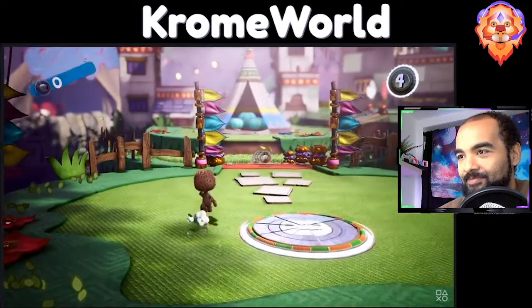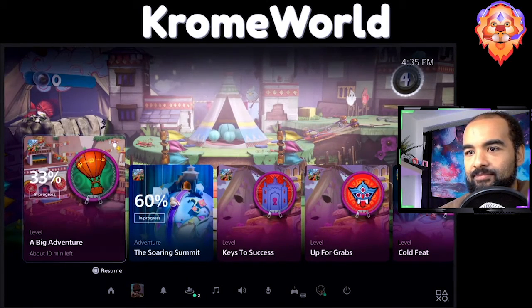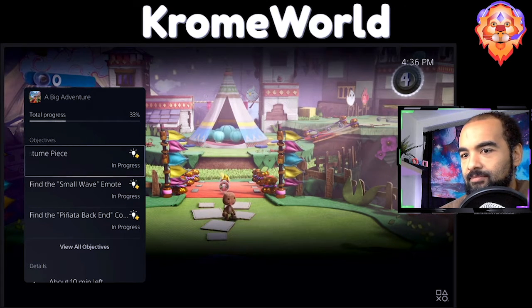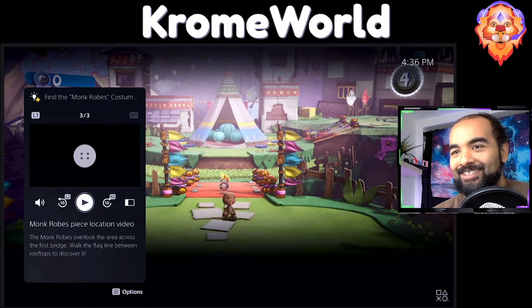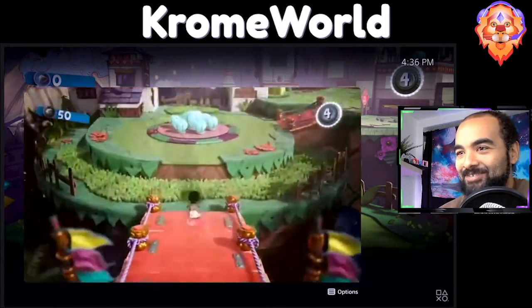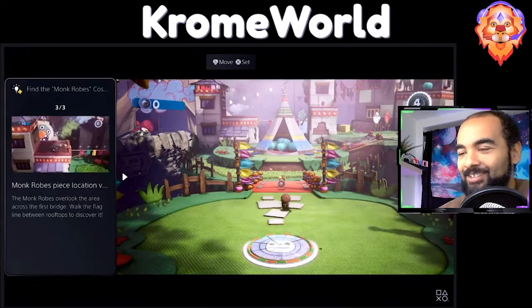There's more to see here — let's open that activity back up. It looks like I missed an objective to find the monk robes costume piece. Looks like I need a little help. Some in-game activities like this one offer official Game Help. Game Help is included as a benefit for active PlayStation Plus members in some PS5 games. In this case I can open up that objective to get some hints without resorting to a web search, or going through long videos or spoilers. For all the people trying to hunt those trophies — that's cool. I respect that. Gotta keep your eyeballs on the PlayStation, we got the tips right here.